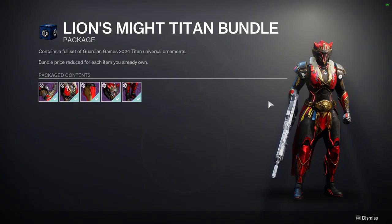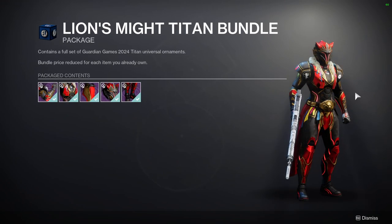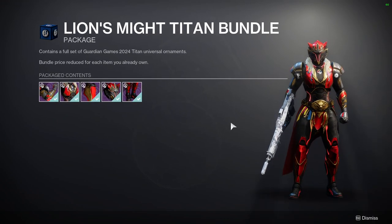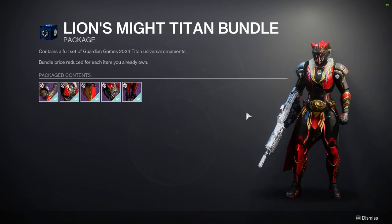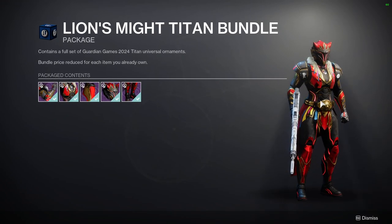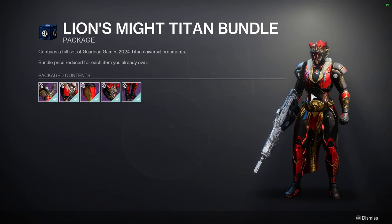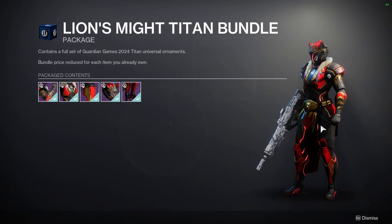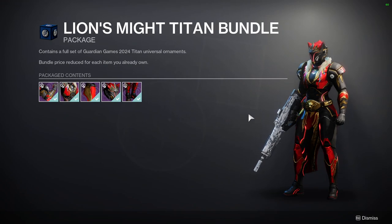For Titans, armor-wise I like a lot of it. The helmet's really cool, chest pieces are really cool, arms are pretty cool and symmetrical, boots are symmetrical and decent, and the mark is really cool. The only thing that sucks is that chest piece has some of the confetti on it. Now that I'm seeing the confetti on the chest and the mark, these two are not going to be used by me much — because the confetti doesn't change color, which means it'll look terrible with the blue, pink, and yellow.